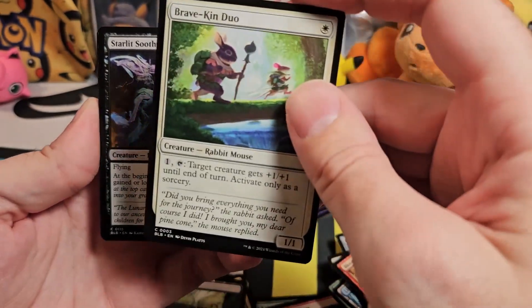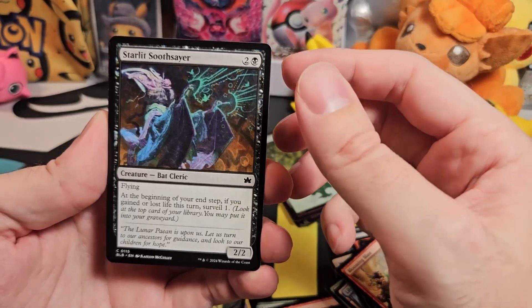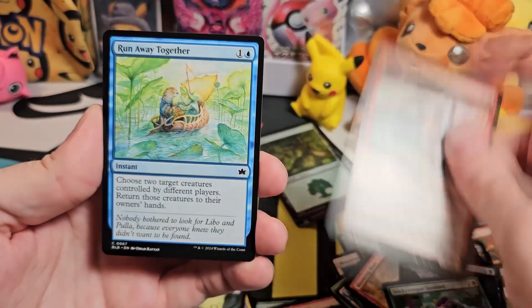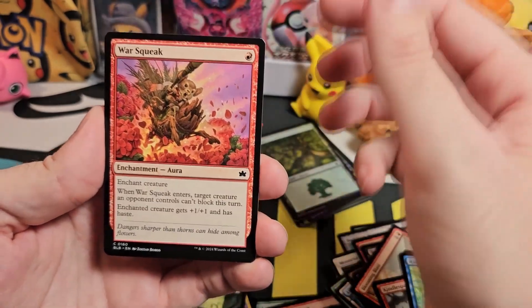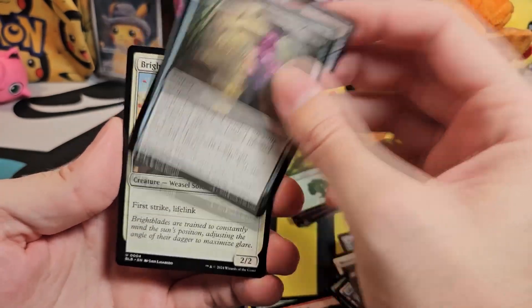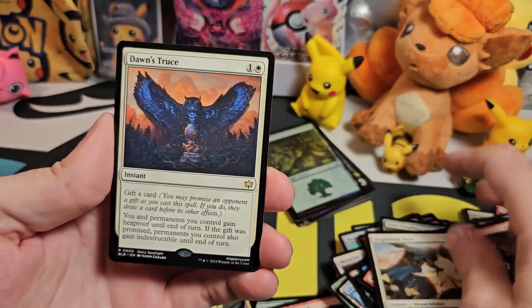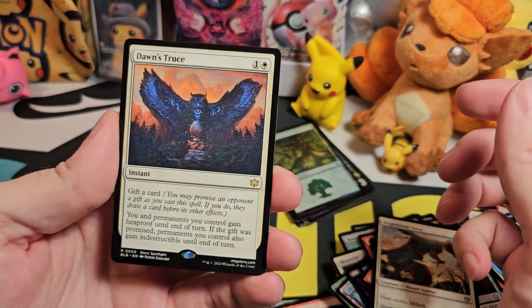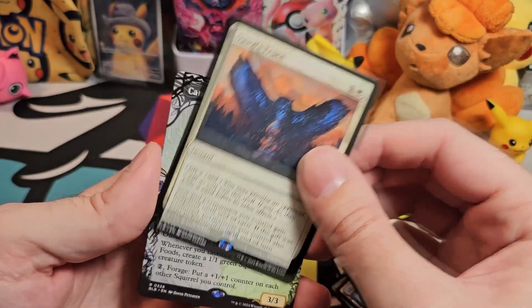Bravekin Duo — a rabbit mouse combo. Starlit Soothsayer. Sticky Tongue Sentinel. Kindle Spark Duo. Run Away Together. Warsqueak. Pond's Prophet. Valley Rally. Sinister Monolith. Brightblade Stoat. Dawn's Truce is our rare for this one — I'm pretty sure we had that in one of the earlier packs.